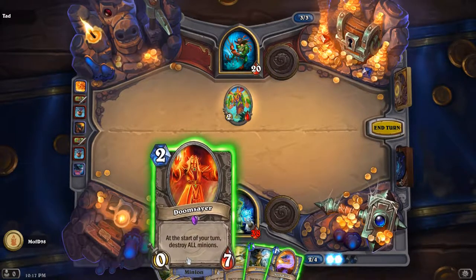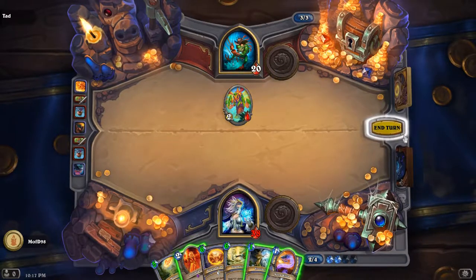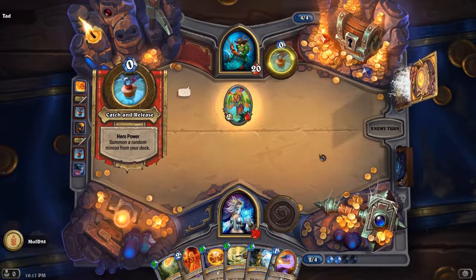We're not going to Doomsayer yet — save it for later when he pulls Tyrantes, because that's the toughest one for us to deal with.